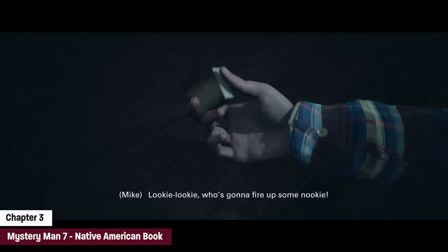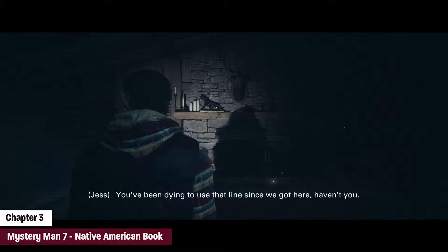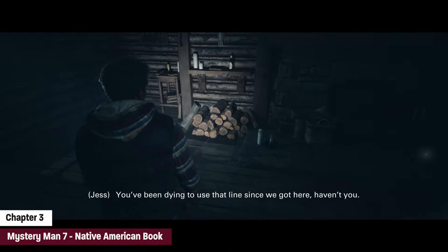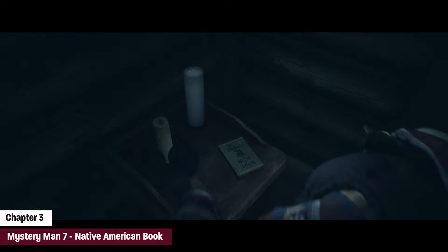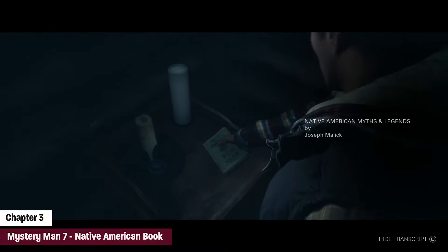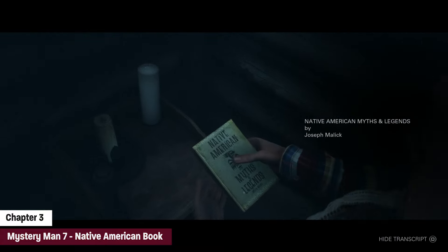You're going to move over to a big cabin now and you're going to have to start a fire in the fireplace. Jess is gonna be complaining on the couch the whole time, but we're gonna go to the front left corner, to the left of the fireplace, and we're gonna find a Native American book — this is mystery man number seven.